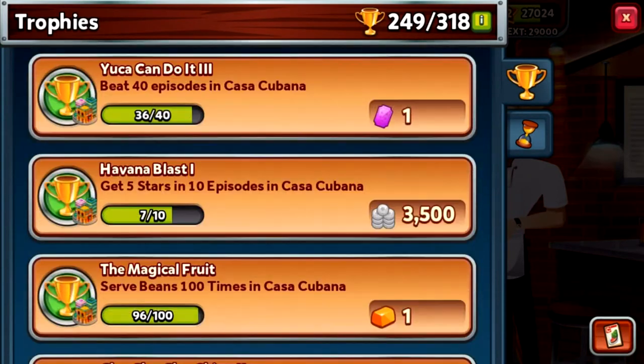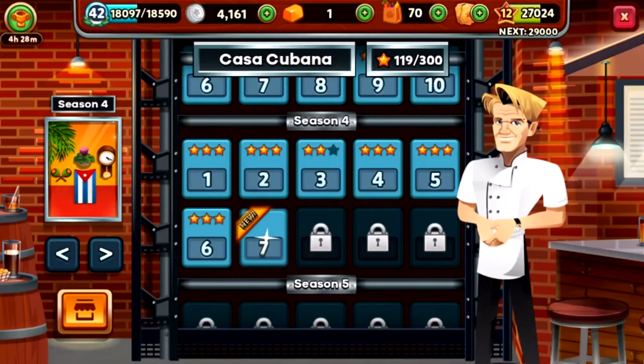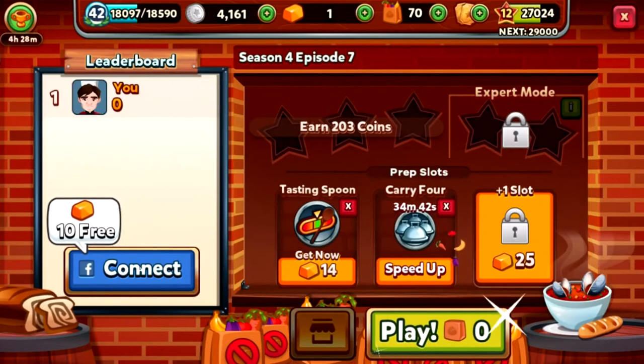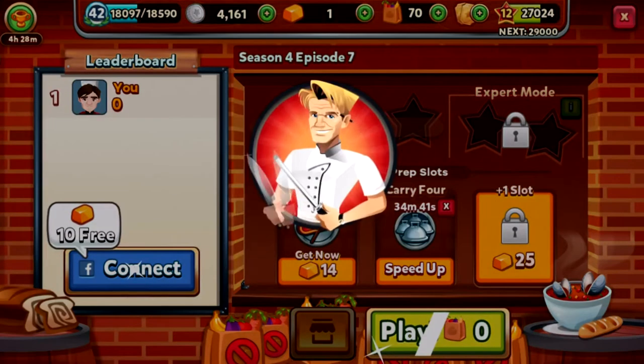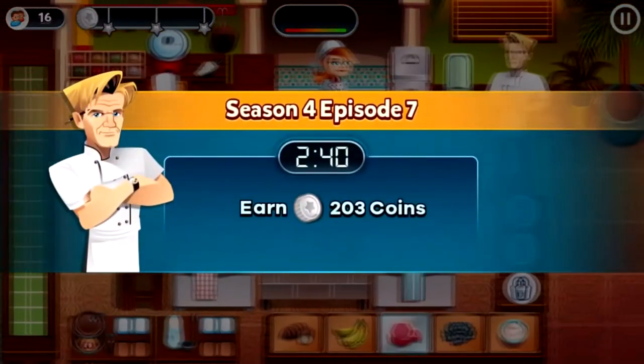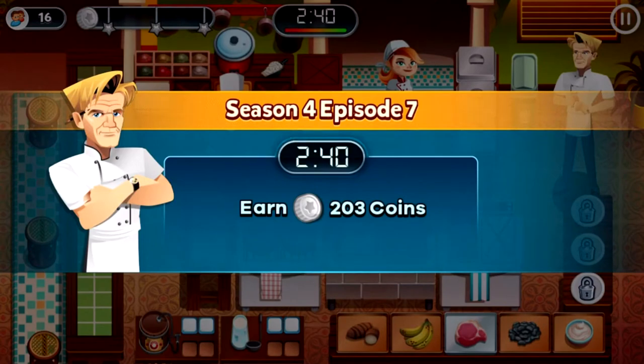We've got four more beans to serve, and we need another four upgrades until we can get two blue tickets. So we're going to need to take our chances and do no boosters whatsoever. This is going to be a really tough one — time for the most important part of the day: service. Start.